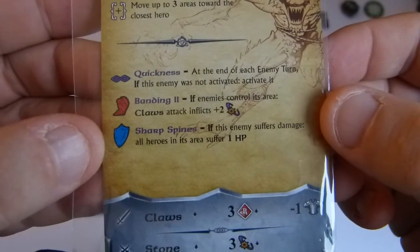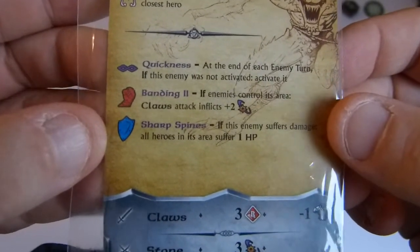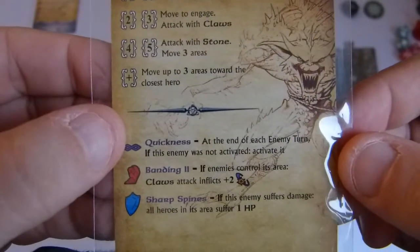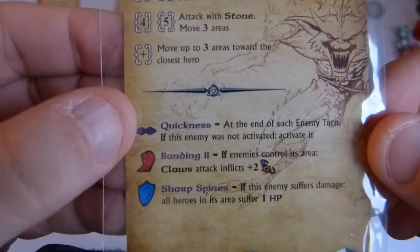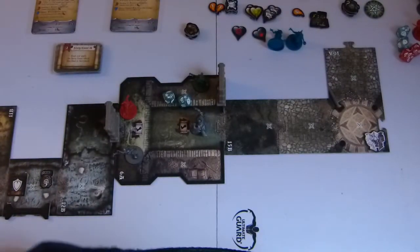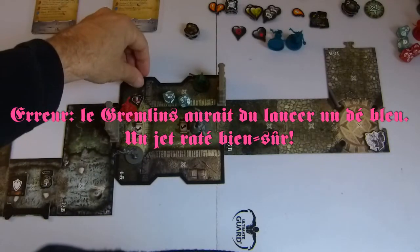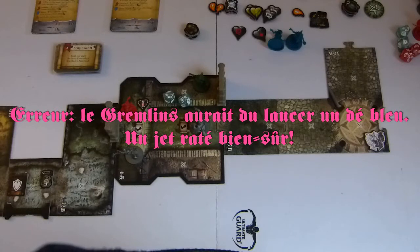Also Quickness: a permanent power — at the end of each enemy turn, if this enemy has not activated, it activates. Two touches plus one focus touch makes 3. No power triggers. With 2 armor points, only one touch gets through — 1 damage. Shae finishes her move.